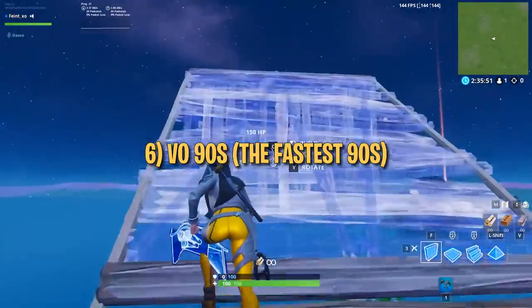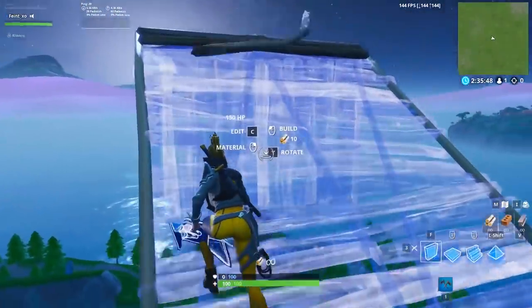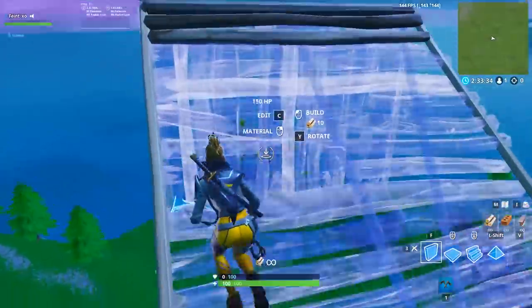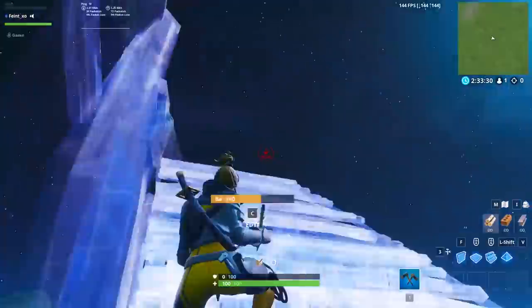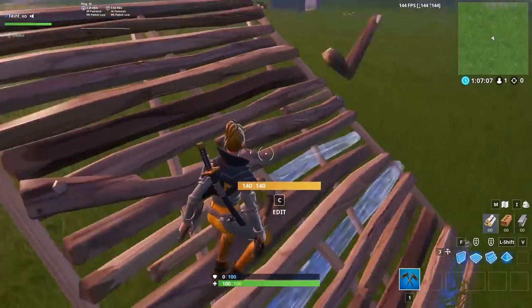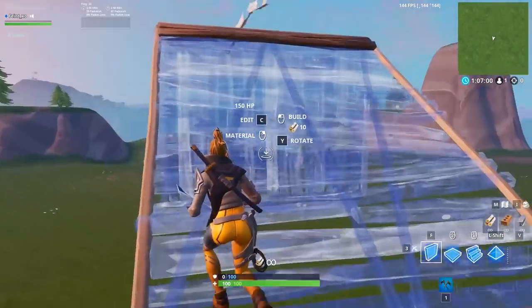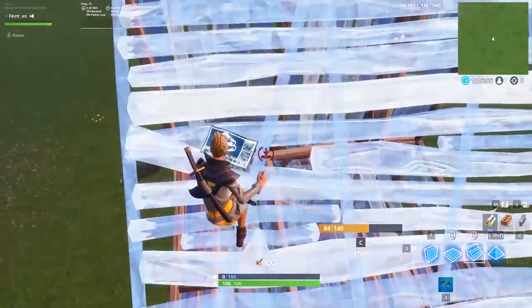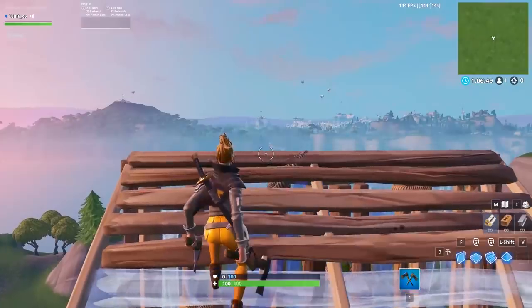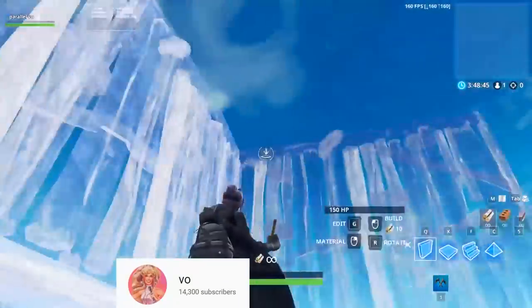Finally, let's talk about the fastest 90s in the game — Vo's 90s. These look exactly like Mitro's 90s, and that's almost right: Vo's 90s are just a perfectly optimized version of Mitro's 90s. The thing that makes them the fastest is the boost Vo gets from placing his floor, a concept explained in the first section. For Vo's 90s, start further down on your ramp, just past the halfway mark — you can use the edit prompt as a reference. Turn right, place two walls, then jump and place your floor right away. You want to be slightly phased into your floor when you place it so it pushes you out, giving you an upward boost. This boost gives you extra height and lets you land further up on your ramp, which is the main reason these are the fastest. Credit for these 90s goes to Parallel Vo and CNNR — check out their links in the description.